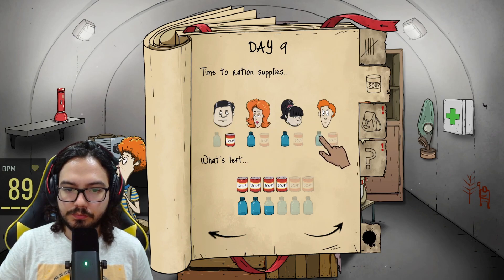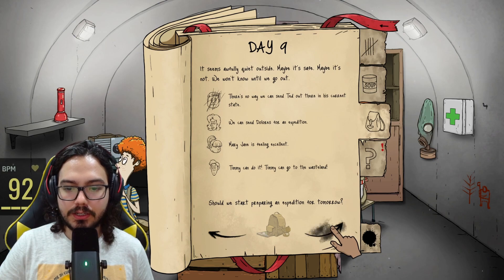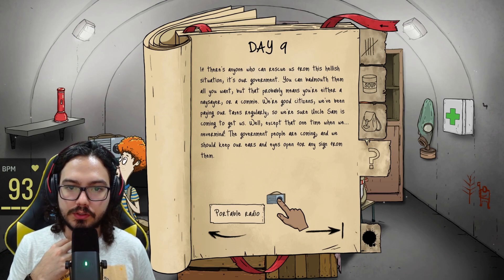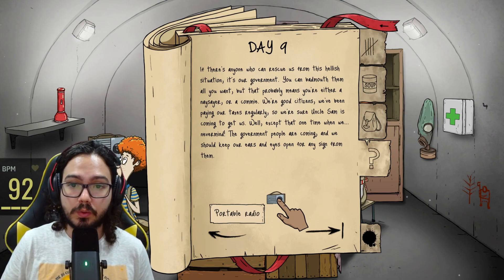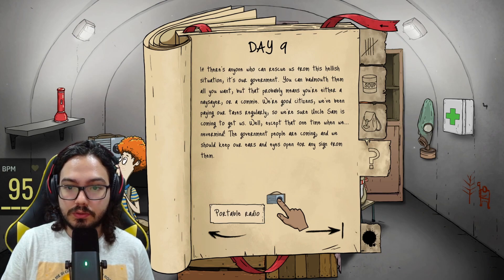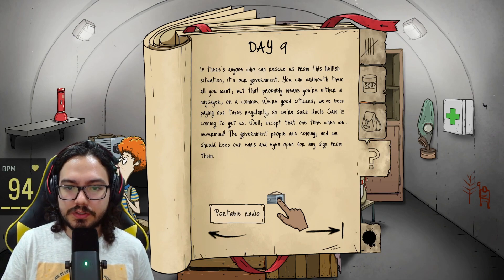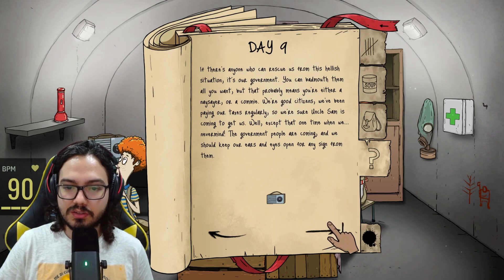You're just tired, okay. Use the radio — if there's anyone who can rescue us from this hellish situation, it's our government. That's actually one of the ways you can win. We've been paying our taxes regularly, so we're sure Uncle Sam is coming to get us. The government people are coming and we should keep our ears and eyes open for any sign from them. Please don't break the freaking radio!